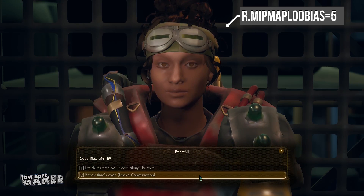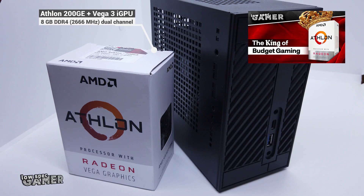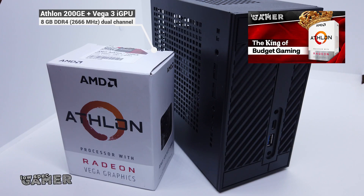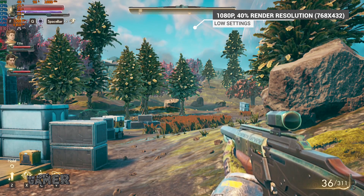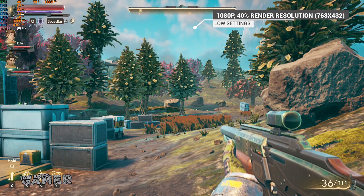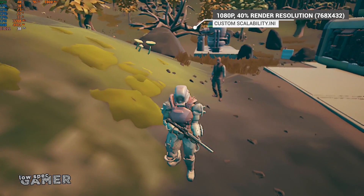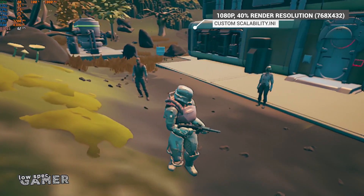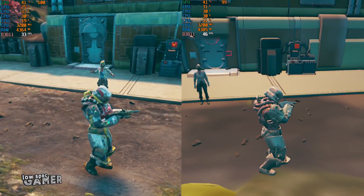For my test I will leave MipMap LOD bias at 5, shadows disabled, and no anti-aliasing. I am running this on a mini PC with an Athlon 200GE with 8GB of DDR4 RAM at 2666MHz. The Athlon 200GE is a great entry-level CPU but its integrated GPU can struggle a bit with newer games. On 1080p with the resolution scale set to 40% — a practical render resolution of 768x432 — most outdoor scenes fall a bit short of 30 FPS. Apply our custom scalability.ini and boom: 30 FPS at least. Removing shadows and anti-aliasing is doing most of the heavy lifting, and performance on indoor scenes is evidently much better.